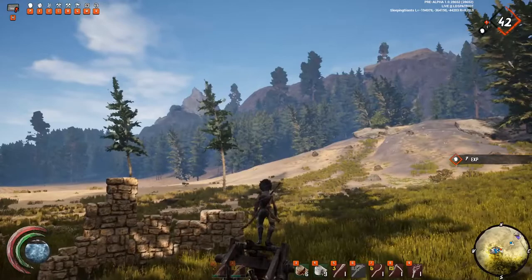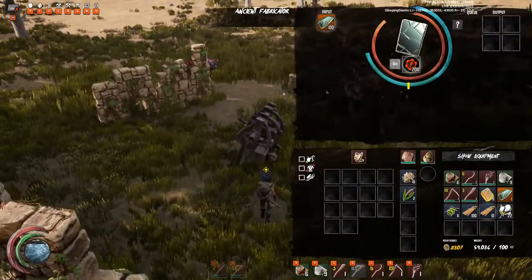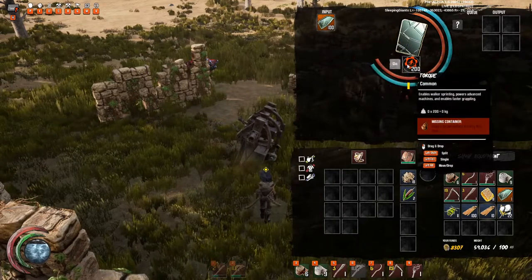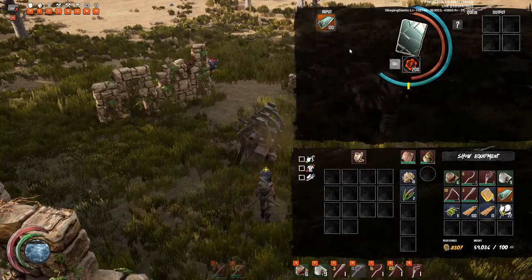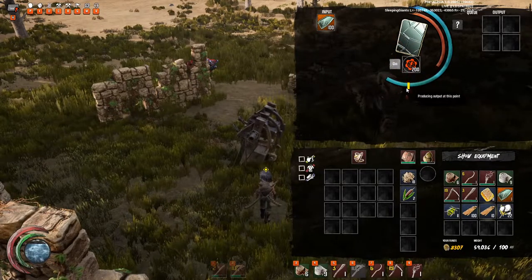You can use these — it's a one-time craft. You put in a hundred shards and 400 torque. With 400 torque, it's at least one tablet guaranteed. Let's see — once it passes this yellow line it'll start producing.